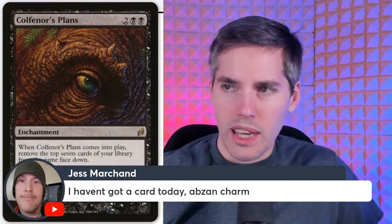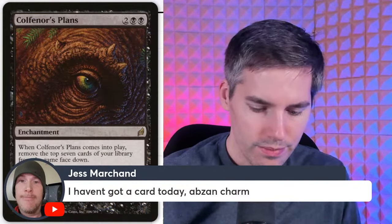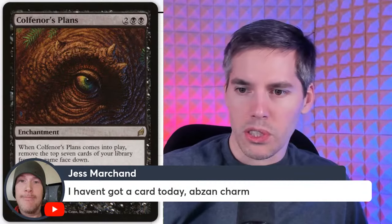Abzan Charm — standard all-star, three mana: exile a creature with power three or greater, or draw two cards and lose two life, or distribute two plus-one/plus-one counters on one or two target creatures. Still pretty good — low-power Commander playable, jank playable.